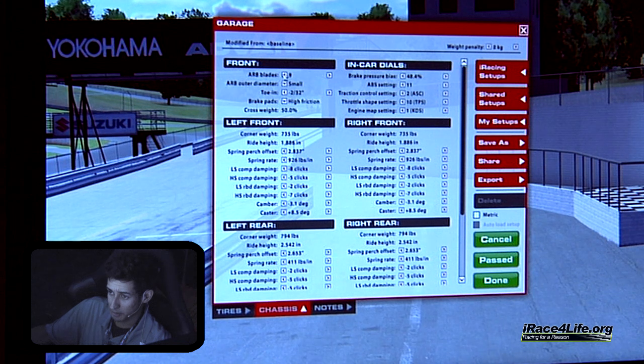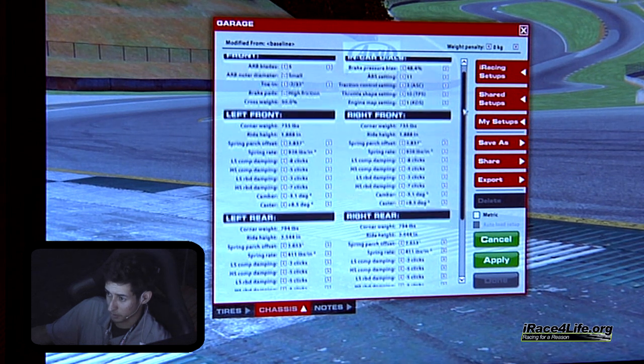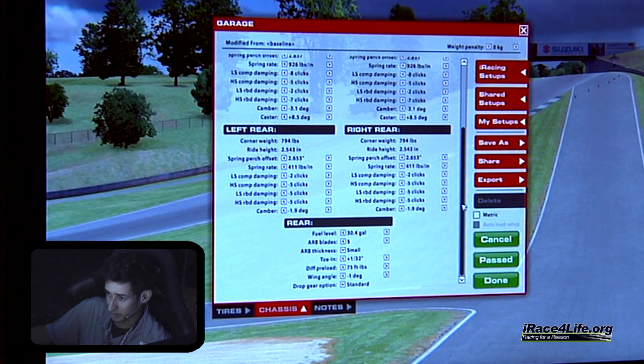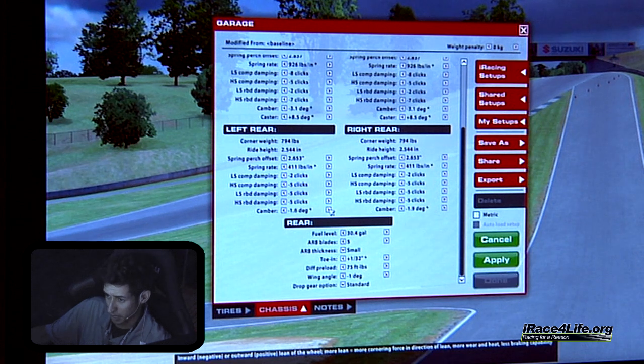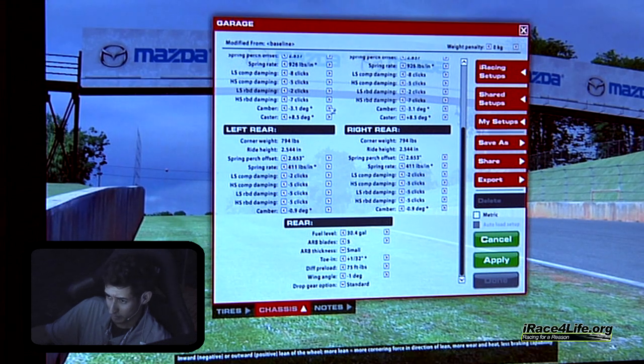For ARB, I usually soften it up a little bit. One thing I like to do at generally every track is run the ARB evenly from front to rear — it gives a good stable mid-corner balance and makes the car pretty consistent through the corner. I think the baseline cambers are too high, so I'm going to set those at 0.9 in the rear and maybe 2.1 in the front — that's a good go-to standard camber setting.